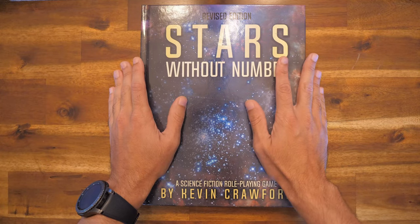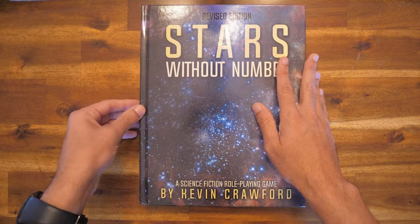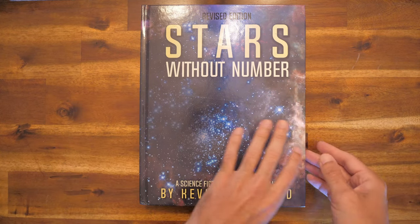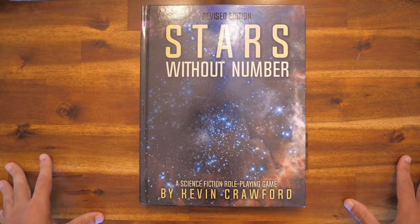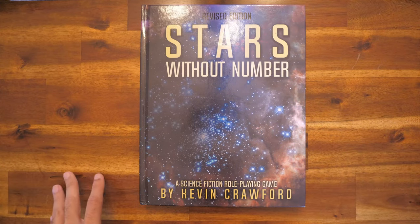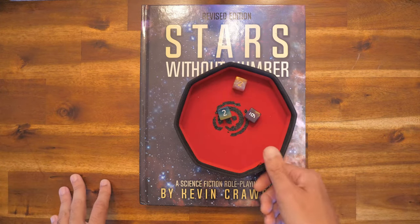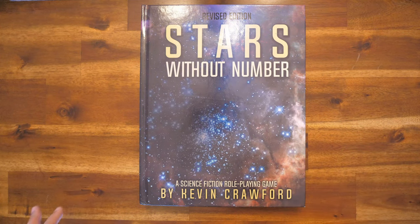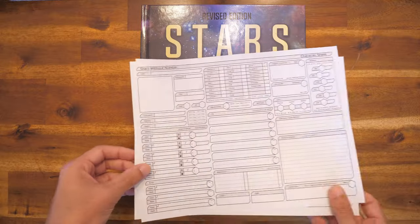Stars Without Number is more d20 based, whereas Traveler is very much skill based, rolling a lot of d6s and things like that. So what are we going to need for character creation? Well, first we're definitely going to need some dice — d6s for our attributes and things like that. We'll also need our character sheet, which is two pages.